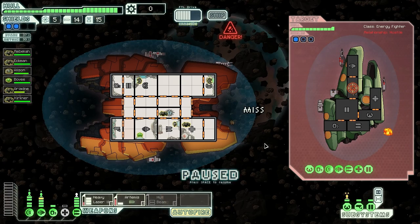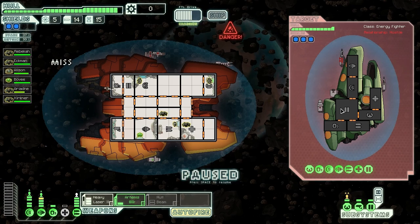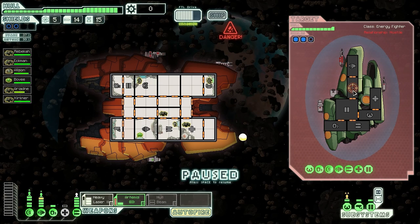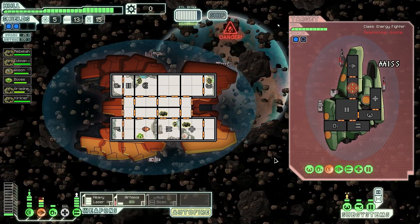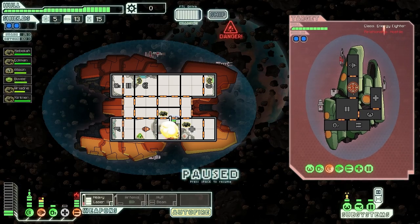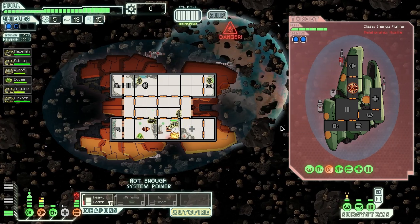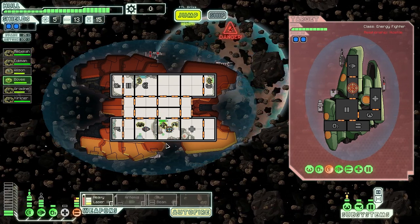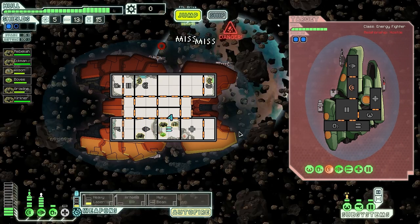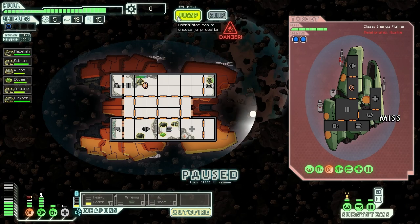This is not going to be a good fight for me. I'm going to shoot the shield with the rockets and then use the heavy laser to shoot the shield as well. Awesome — not. My missiles are disabled now. They are now disabled with the ion cannon. I might have to just jump away from this fight, honestly.